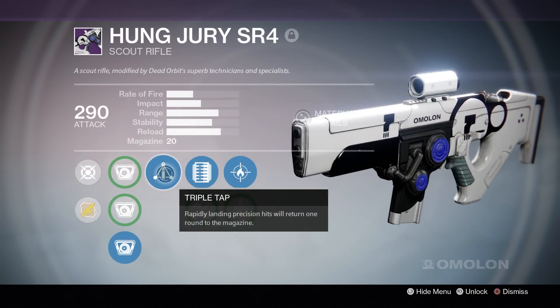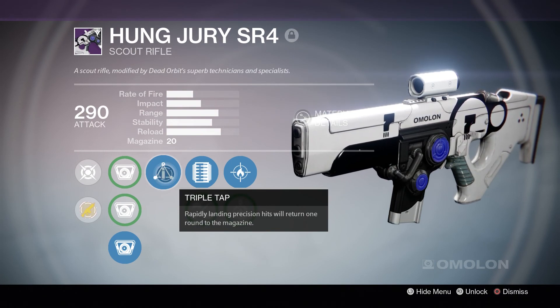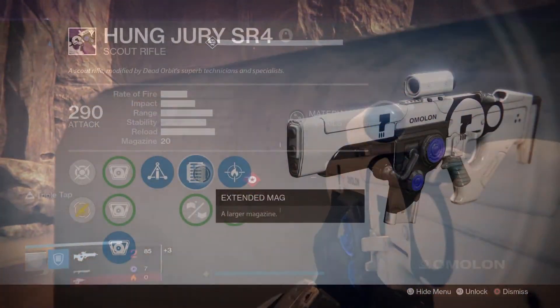The first special ability is Triple Tap. Landing three consecutive precision hits will return one shot to the magazine. This is pretty useful for taking on bosses so you can just keep firing and you won't have to reload so much. Next comes the second set of optional perks.